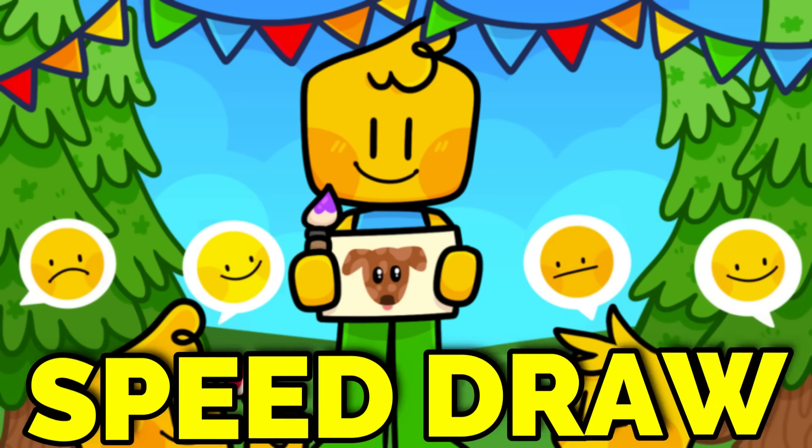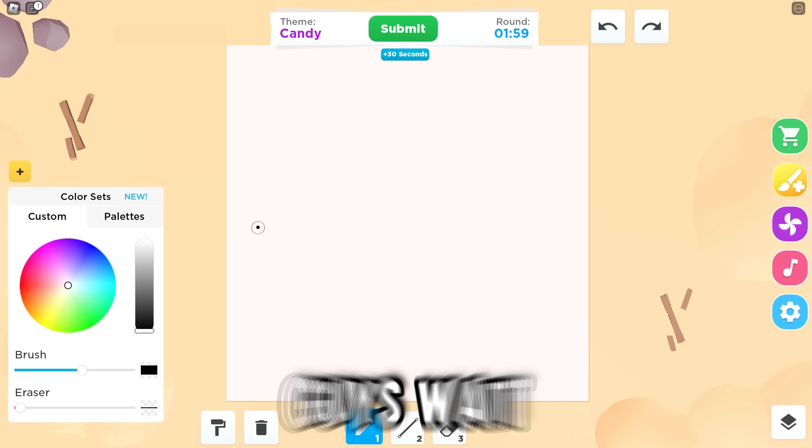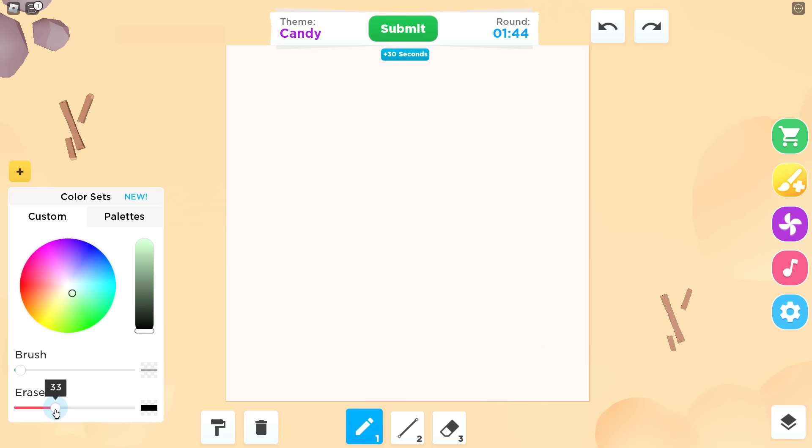Okay guys, we are in Speed Draw and Maya and I are literally competing right now to see who is the best Roblox drawer ever. We better hurry up — it says the theme is candy. I'm gonna be so extra right now and create several different candies at the same time. What are you gonna draw? Candy — but what type? The type of candy matters!